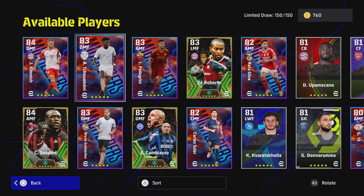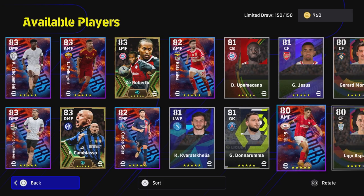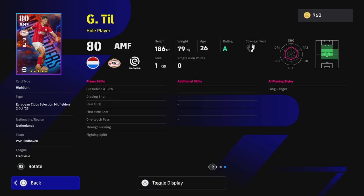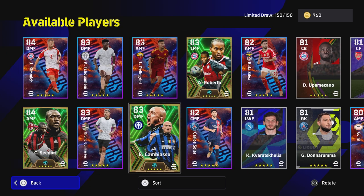I'll do a follow-up video on the other players — Kimmich, Tchouaméni, Pellegrini, and Rafa — they're brilliant. Till is also a really good player on form this week with fighting spirit, heel trick, and one touch pass — we'll have a crack at him too. That's the three epic boosters covered. I definitely think Cambiaso will be a machine if you get him. Let me know if you're going to spin or skip, and we'll see you later on the livestream.